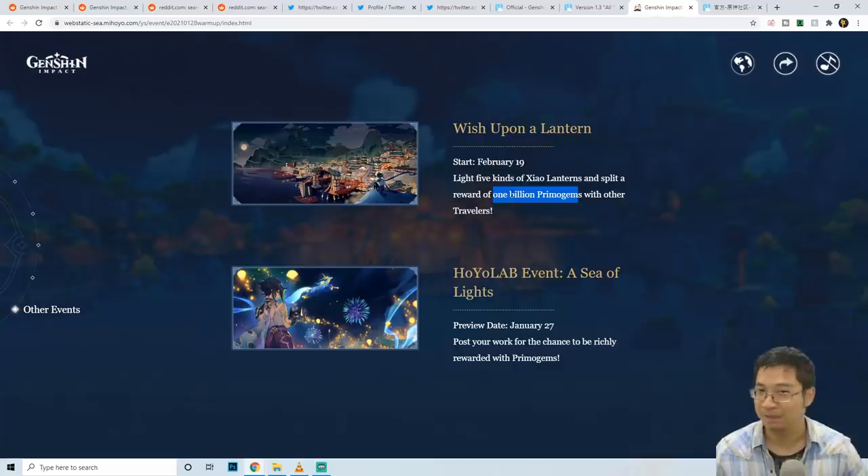We get to see something interesting that was not talked about during the live stream — lighting up different lanterns where Shenhe will split a reward of one billion promo gems with other travelers. During the beta they had a similar community event: if enough players light enough lanterns, we can split a share of the promo gems as a prize. With maybe a few million players in the world splitting one billion promo gems, we might at least get a hundred or even a thousand promo gems each.